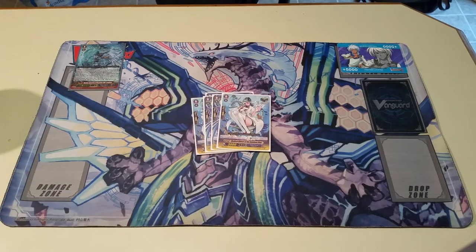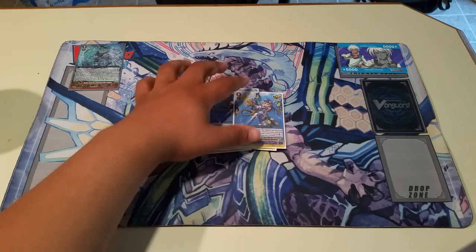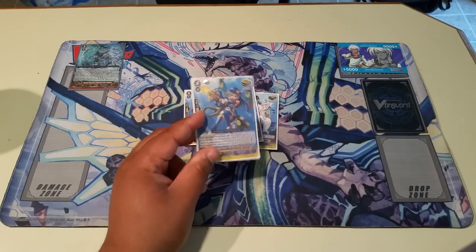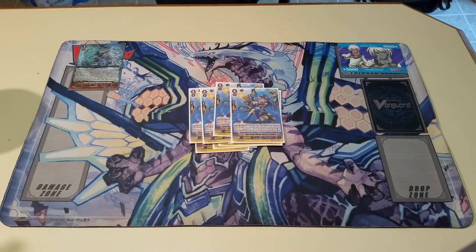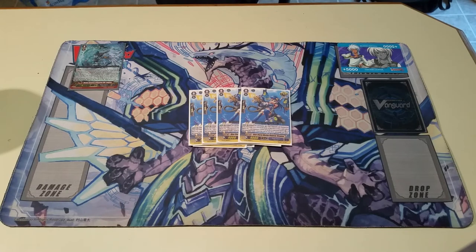Four heal triggers, because we need heals. Four of the new crit trigger — I'm not a big fan of crit triggers in Maelstrom, but she's a little bit special. What she does is, when she boosts a Maelstrom Vanguard on the fourth battle of the turn, your opponent cannot guard with Grade 0s from their hand. So she is the other piece to the infamous unblockable Glory Maelstrom. I'm not a big fan of building an entire deck around that strategy because I think Glory Maelstrom is still a bit lackluster, but she helps present an alternate win condition if the conditions are right.